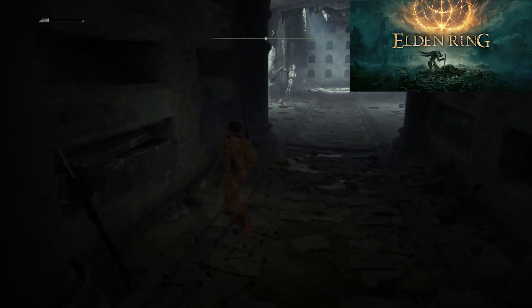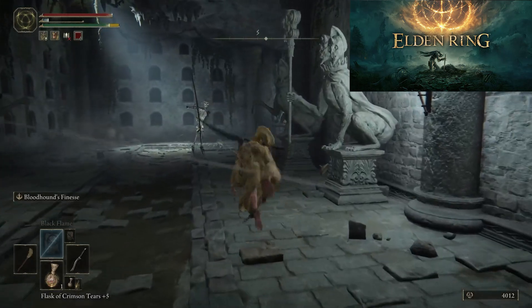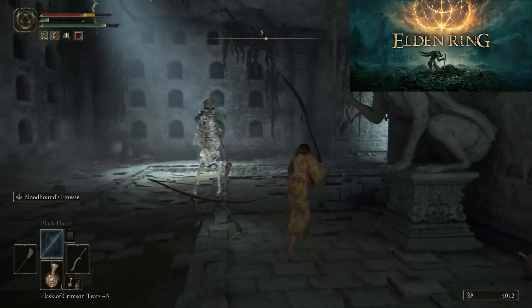In the next room you will encounter three skeletons and the necromancer. Two of them are archers and one with a sword and a shield. Kill the necromancer as done previously.